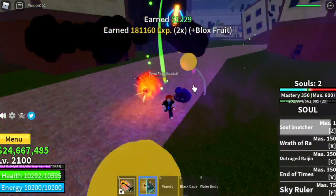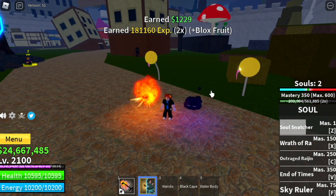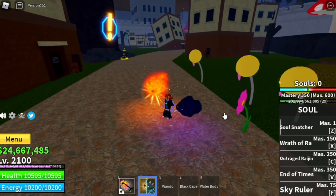Next up, we still have four skills. You've seen the first skill a while ago. The Sky Ruler at 75 mastery — at 75 mastery, you can fly.